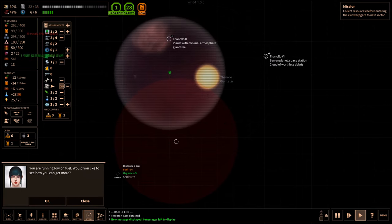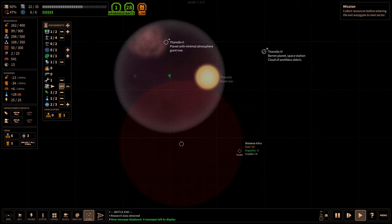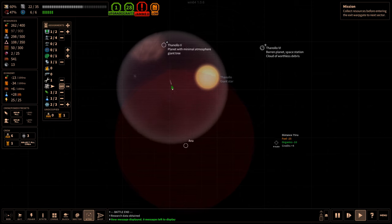You're running low on fuel. Would you like to see how you can get more? Use converter modules to convert organics or other resources into fuel. Harvest fuel from gas giants or explore star system objects. Use xenodata credits to buy fuel from trade stations, scrap modules or nukes that give fuel a scrap value. Fight hostile fleets to gain fuel as loot — that's what we're going to do now. Activate the SOS signal and hope for a trade ship that sells fuel. Interesting, I didn't know you had an SOS signal possible as well.